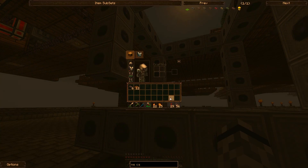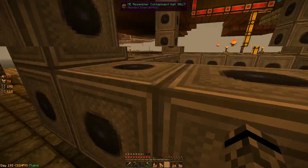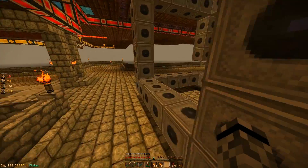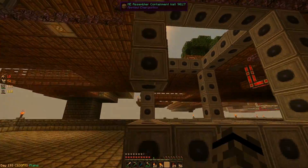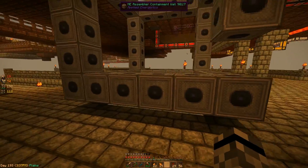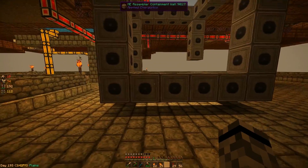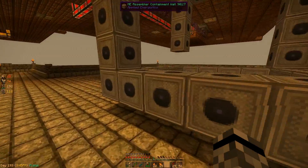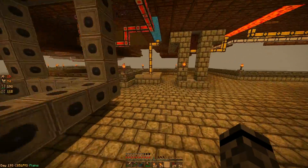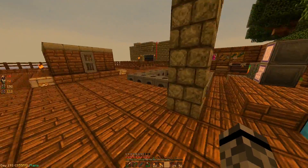Oh, I was off by one somehow — I needed 57 walls unless I lost one somewhere. That doesn't make sense how it can be off by one. This is 1, 2, 3, 4, 5, 6 — yeah. Well, it is 6x6x6 so I guess I was off by one. I need one more wall. I must have lost one somewhere. Assembler containment wall — one more. Oh, I had one — I don't know where that one came from but I didn't see it 2 seconds ago. So let's fix that.